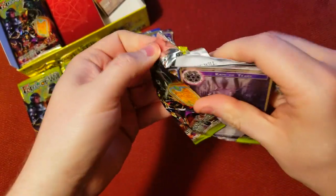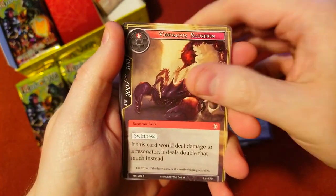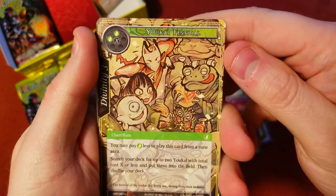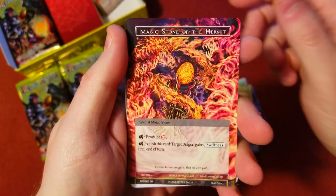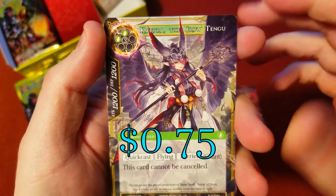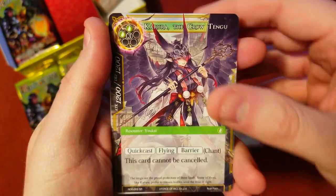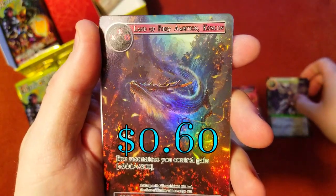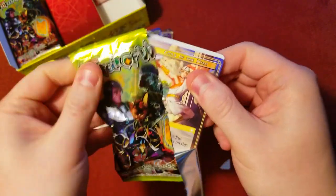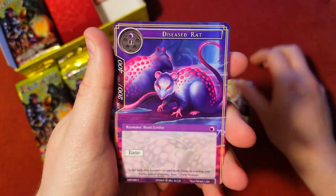These packs are a little glue-heavy, sticking a bit when I open them. We got rain, venomous scorpion, another thick fog, snake, hostile — look at the art on that one, pretty sweet. Magic stone, and then Carua the Crow Tenju super rare — she's pretty cool looking. Behind it an uncommon, Land of Fiery Ambition.